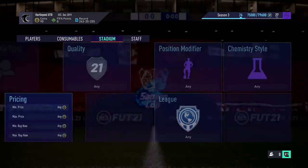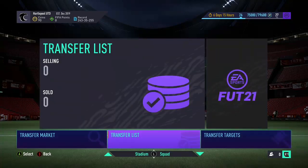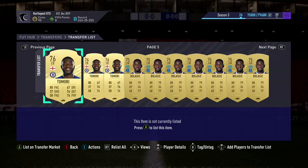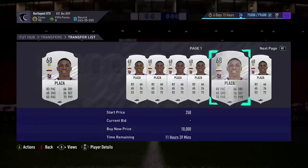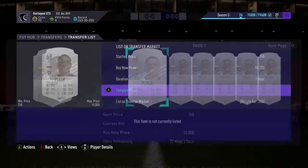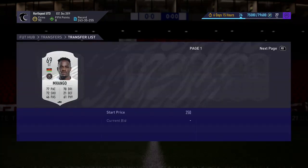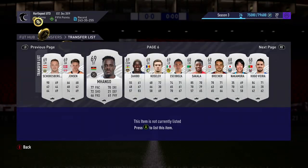Squad battle rewards get released, and that's when you also buy on a Thursday. Let's have a look at the transfer list to see what we've got. We've got a lot of other cards but that's for a different video. We've got some silvers now — this one was a really good snipe. The minimum is 1.6, and I'd take 1.3 for a 250k profit. We'll just sell some of these silvers off.